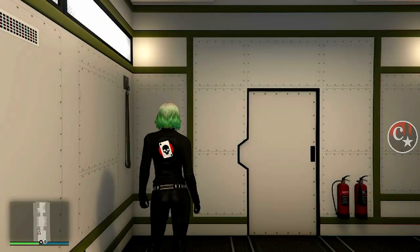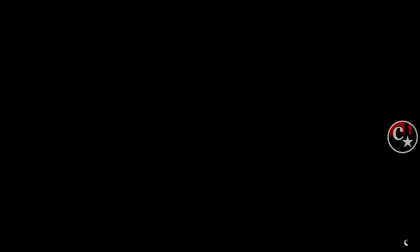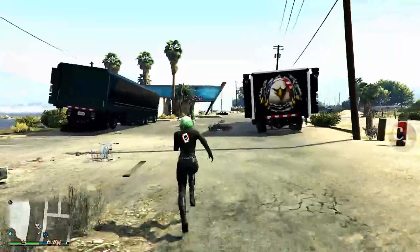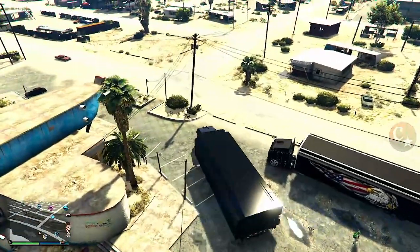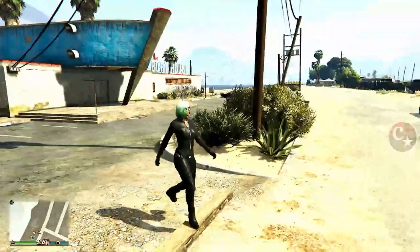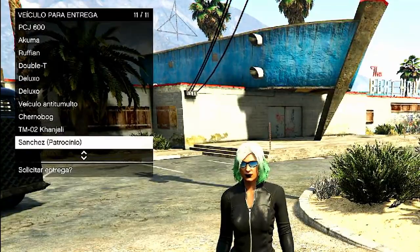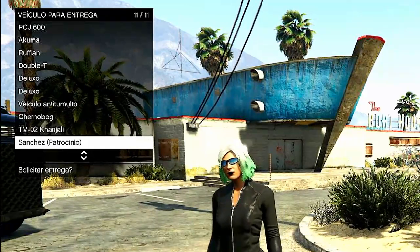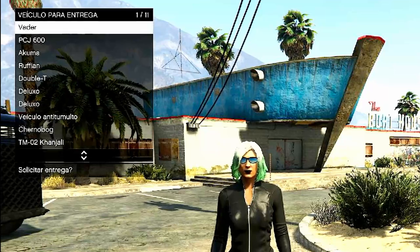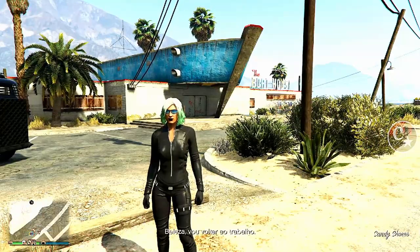Vamos fazer mais uma vez para vocês verem. Aqui já podemos sair. O caminhão está bugado — então eu vou realocar o caminhão um pouco para frente, só para aparecer a bolinha. Vou ligar para o mecânico para mostrar como ficou, onde foi parar aquela Sanchez. Olha só — está no lugar da minha Thruster. Então essa Sanchez eu não posso mexer, é a Thruster. Eu posso mexer nas motos aqui de cima: Vader, PCJ, Akuma, Rufián, Double T.